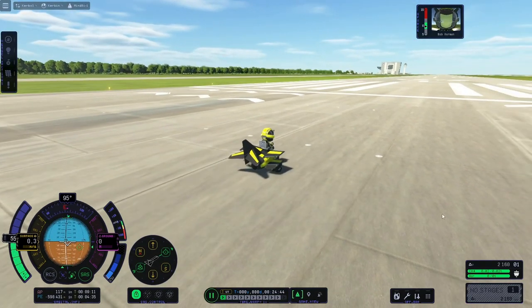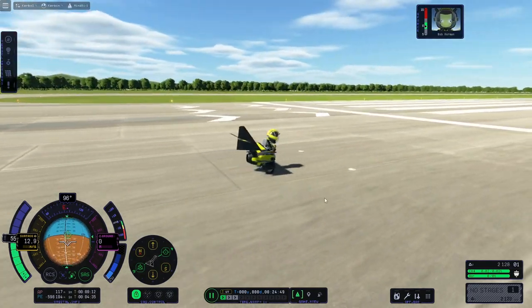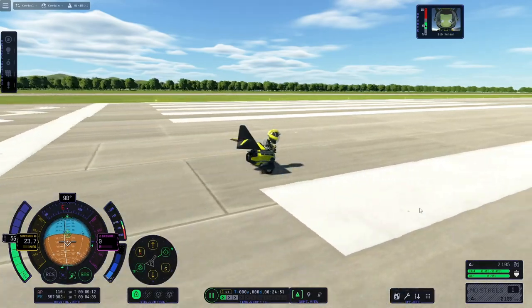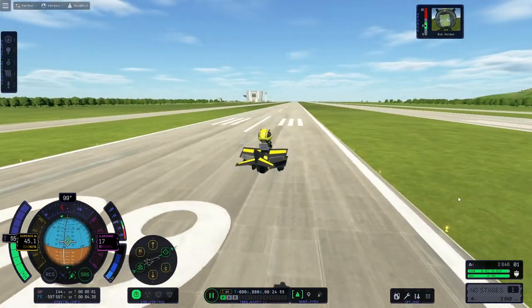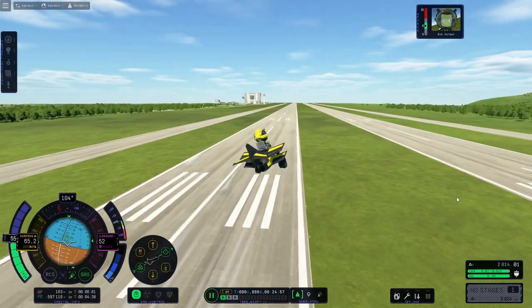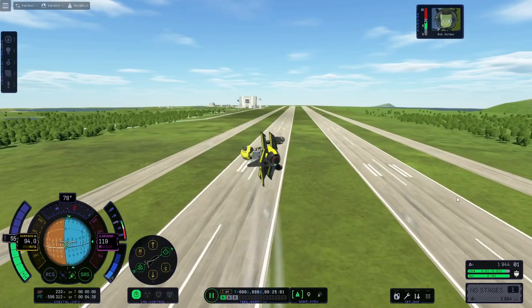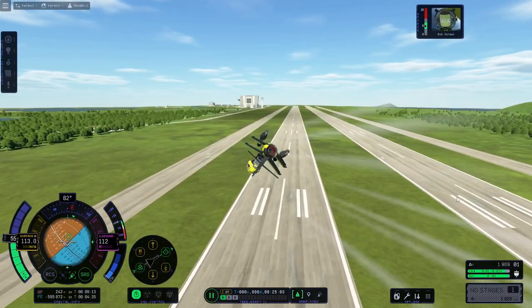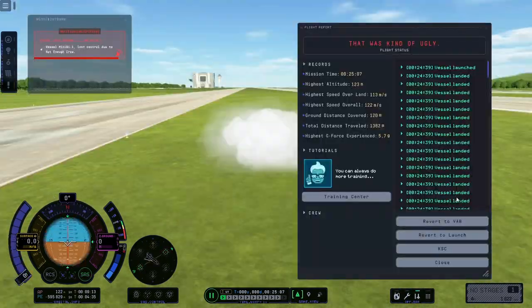Bob, show us you can do it. Bob takes to the air effortlessly — this should be easy. Heading slowly towards the start line... he's not doing well. He's trying to fly upside down, heading towards the ground. Oh, Bob.